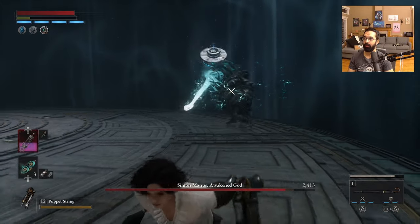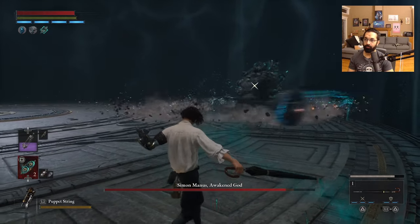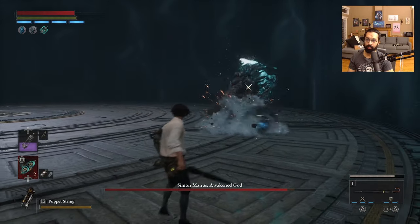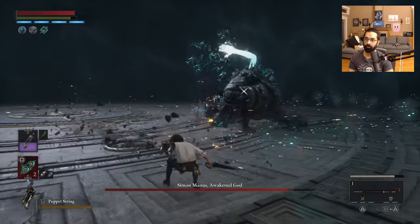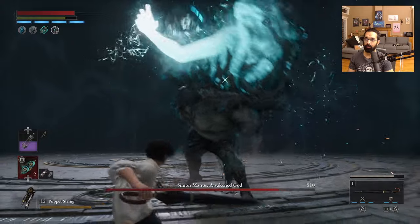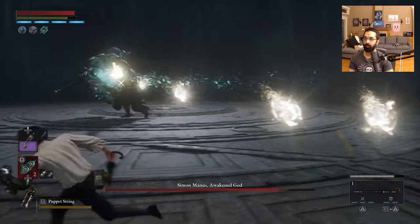And then you need to back away. This is probably not going to be a great guide for Simon. But it will provide you a very consistent way to no-hit him.